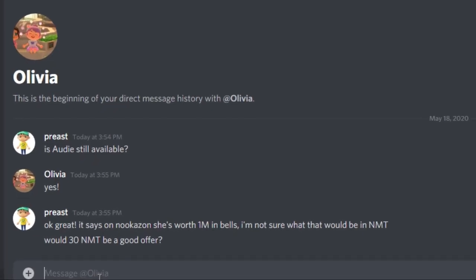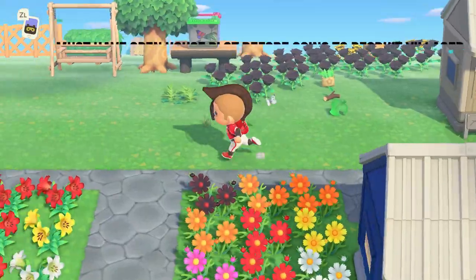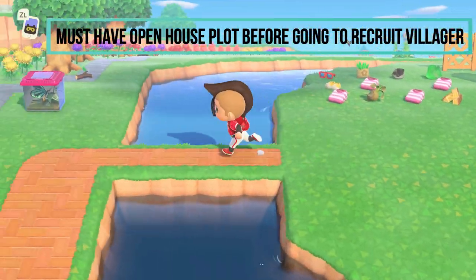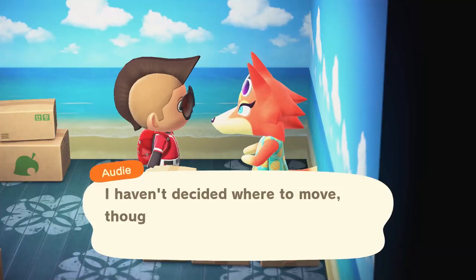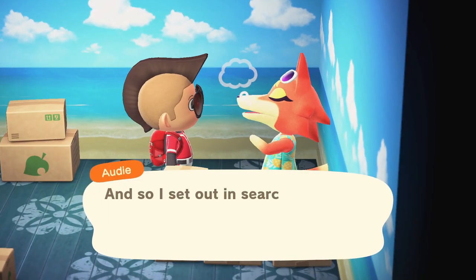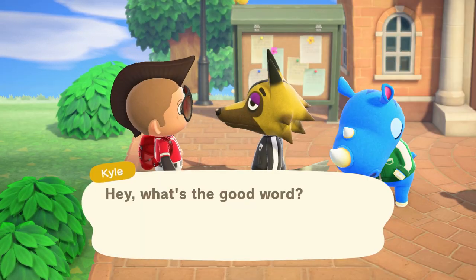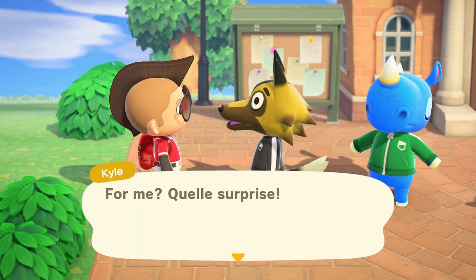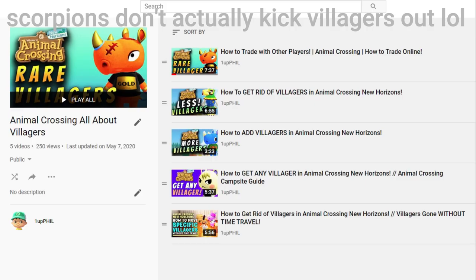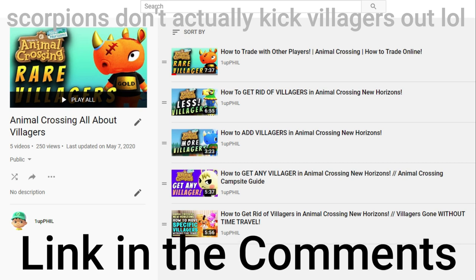After we talked and negotiated the cost, I ran over to her island and recruited the villager from her home. Having an open house plot was a required step before I went to the person's island — otherwise the villager wouldn't even give the conversation option to move to my island, so if you're going to do this process just make sure you do that. I've got another video coming soon on the techniques I use to kick villagers out, and I've also got an entire playlist dedicated to kicking villagers out, so feel free to check that out if you need help there.